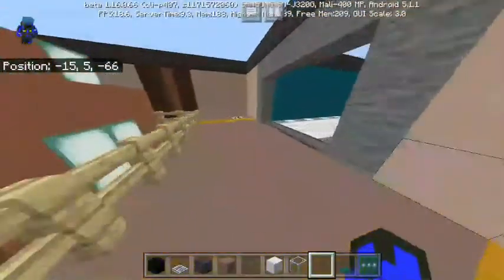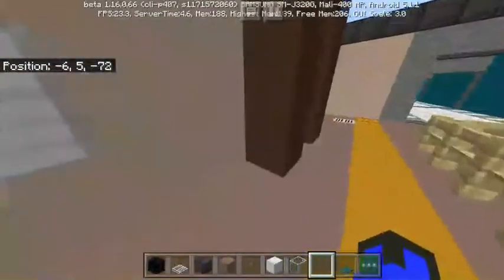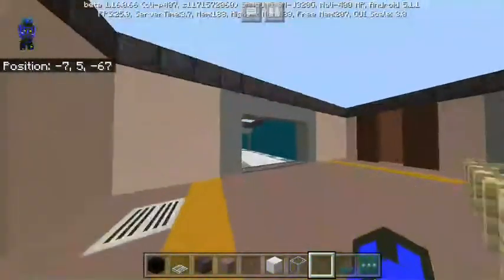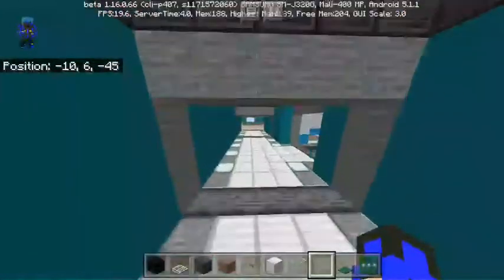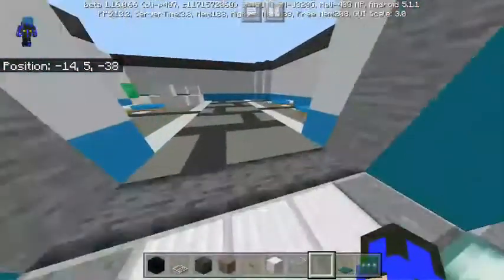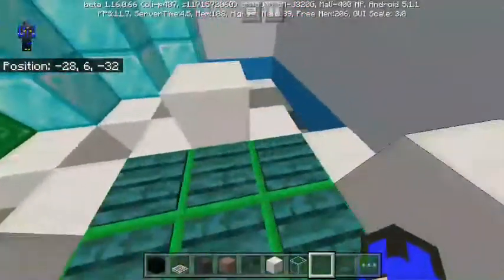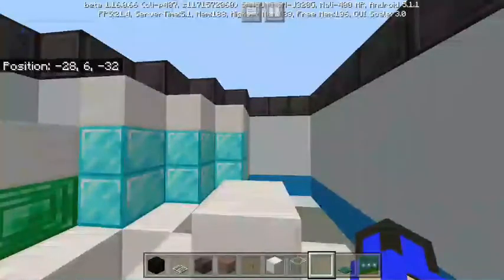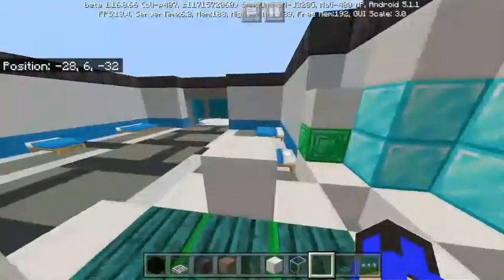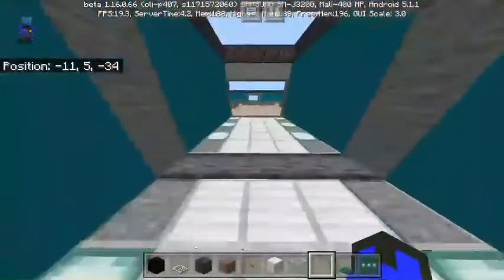They should update this map to be more like Among Us in real Minecraft. They should upgrade it. They should add some security — no, I mean camera. Oh, this is Medbay! Okay, this is how you prove that you're a crewmate. It's kinda cool.